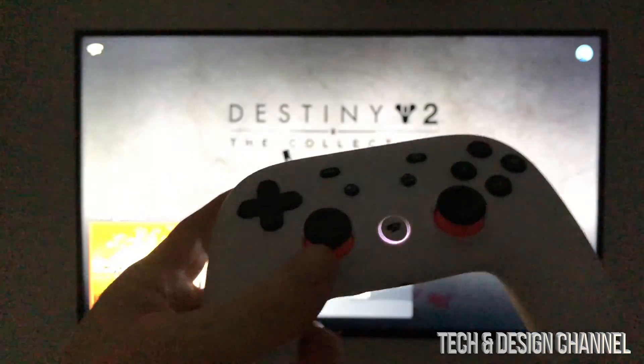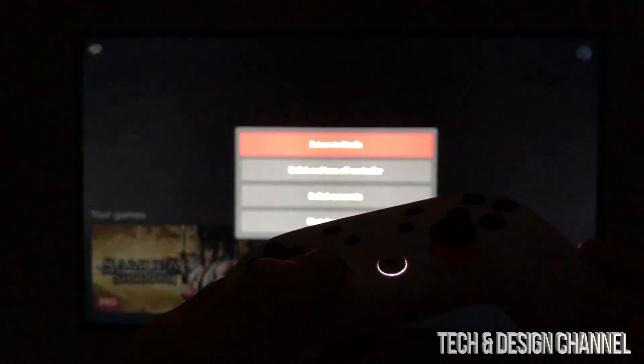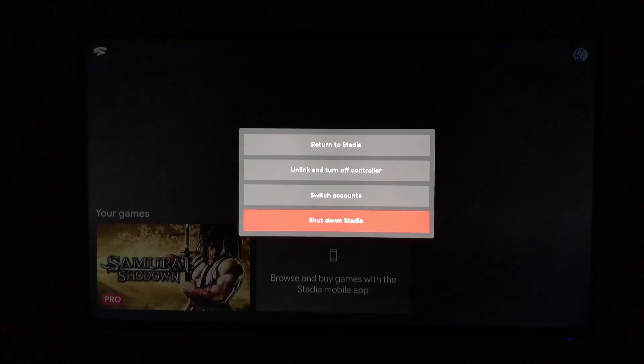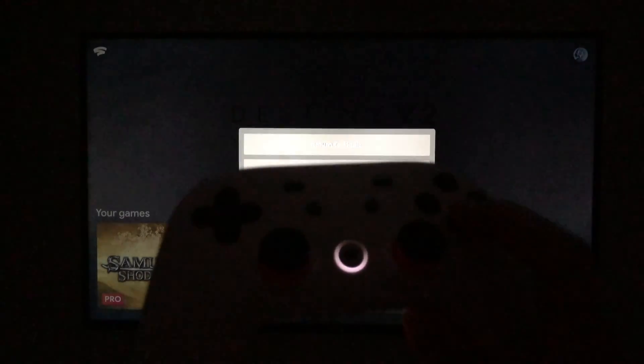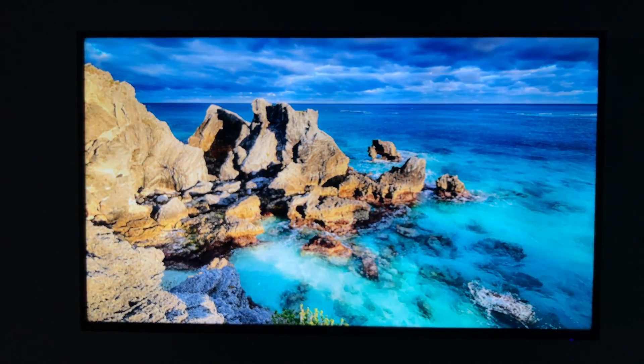To shutdown Stadia, on the other hand, if you want to shutdown Stadia you can press this button and go all the way down to 'Shutdown Stadia.' Just choose 'Shutdown Stadia' and with your controller press A and we're gonna shut it down. That's it.